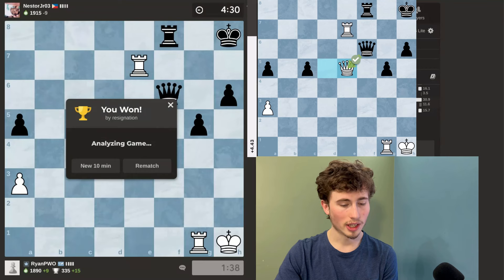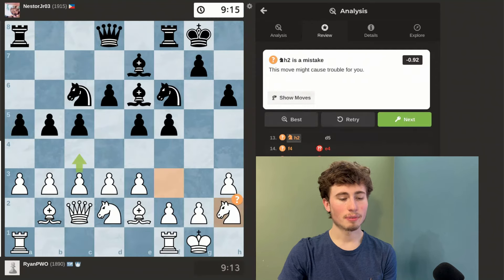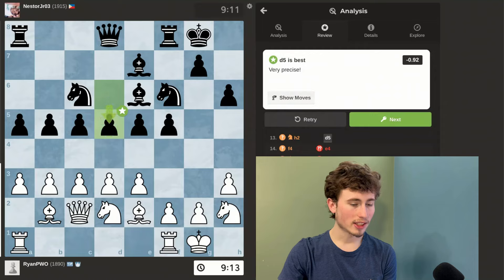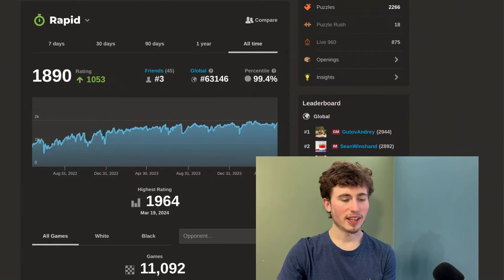I can't believe I won that game. I played with 68.3% accuracy; my opponent played with 67.8% accuracy. I've played thousands of games of chess and I've never seen a position like this arise in a real game. My rating is now 1890, on 99.4 percentile, with a high of 1964. Thank you for watching — I'll see you in the next video.